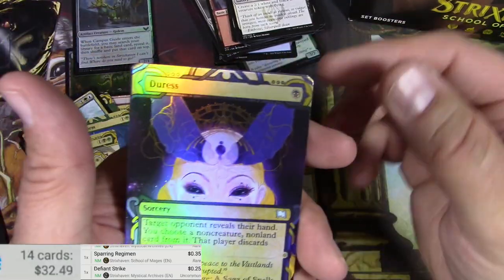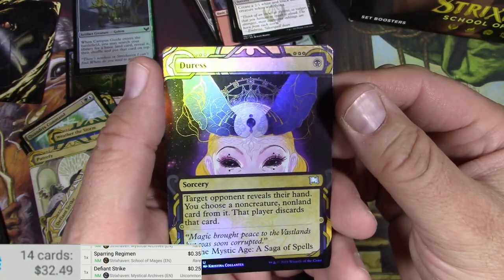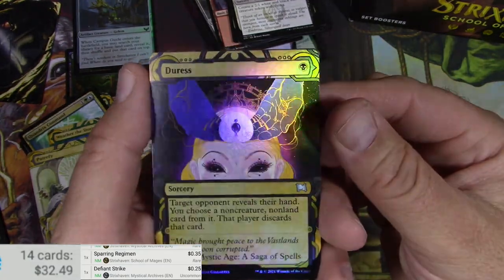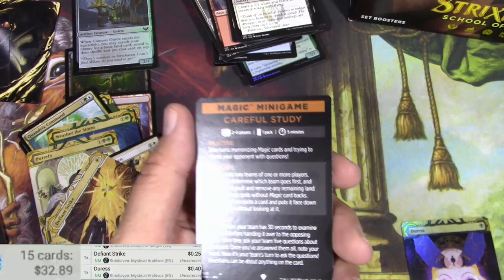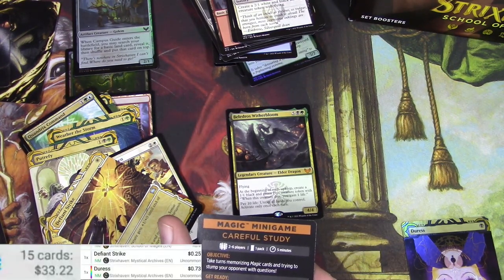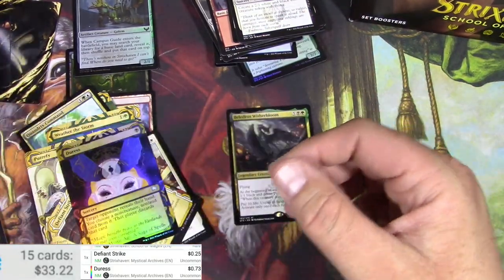Defiant Strike — not a big one. And a Duress — oh very nice. As a foil, this might be worth a little bit because this card sees some play. I like the take on the art — very otherworldly, metaphysical. Duress in a foil — it's a whole 33 cents more than the standard. I like it, I'll probably keep it.